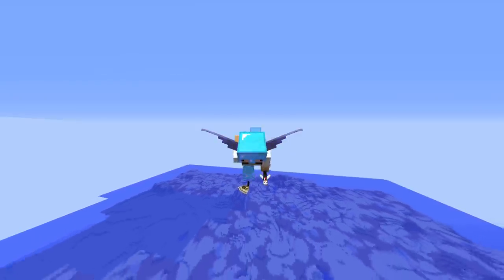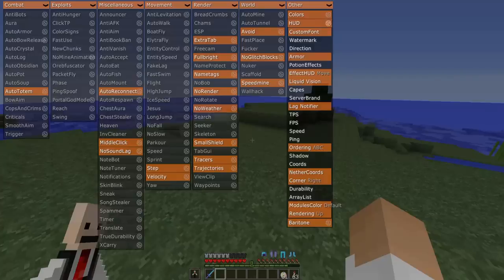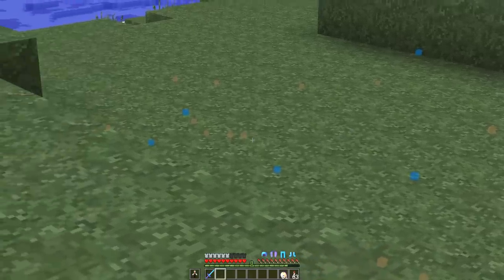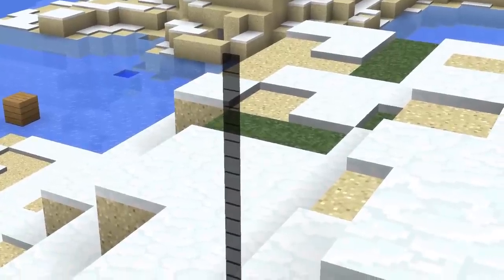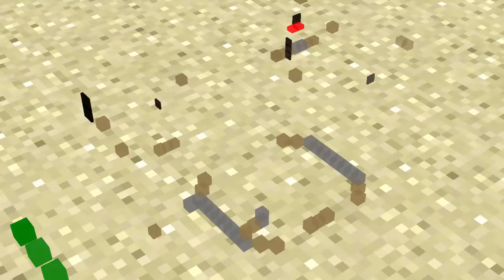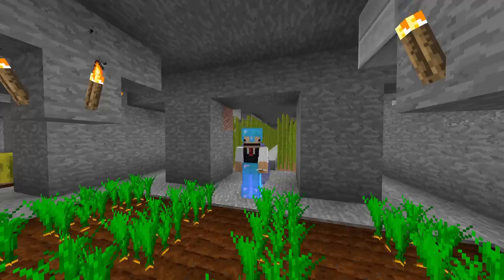Alright, now let's move on to base hunting with a hacked client. Like I mentioned before, Sal C1 hit on some of the major points. My favorite hacked client tool is the search feature. With this I add pretty much every block that would not be a natural block. Sal C1 mentioned adding obsidian for finding ender portals and ender chests. I add things like ladders, doors, melons, redstone items, beds, furnaces, and even crafting tables. Almost all of these are always present at a base, even those that people try and hide underground. Using the search feature, I can easily find bases if they are within my render distance.